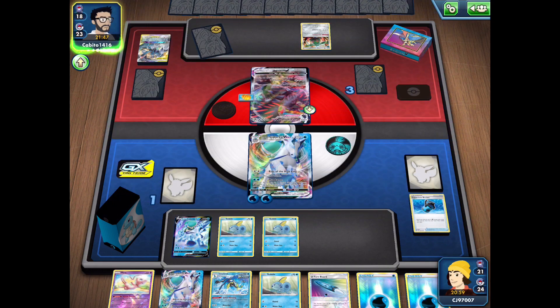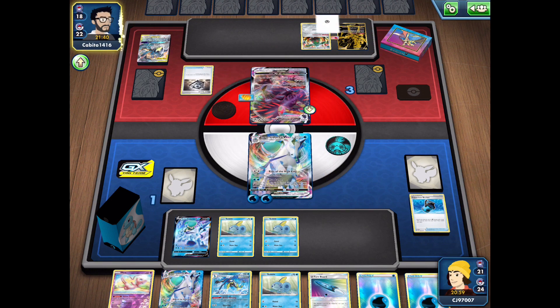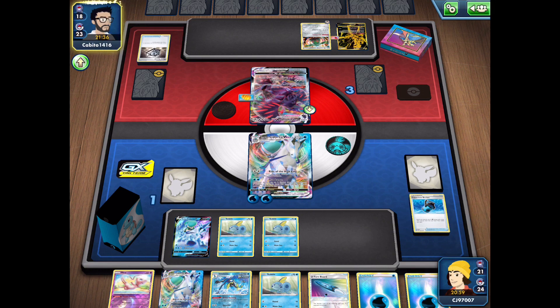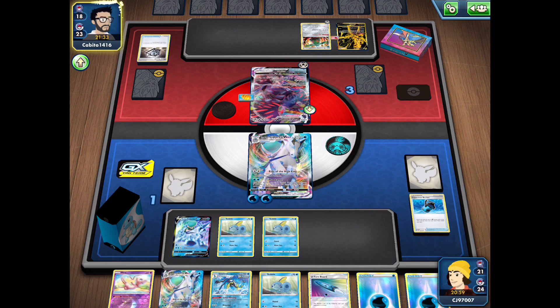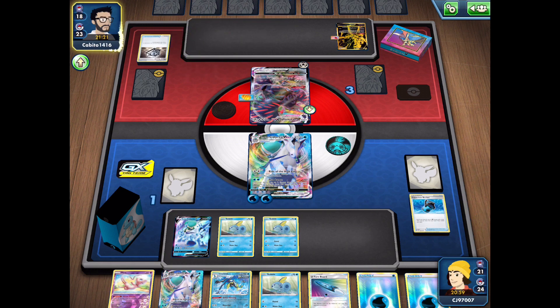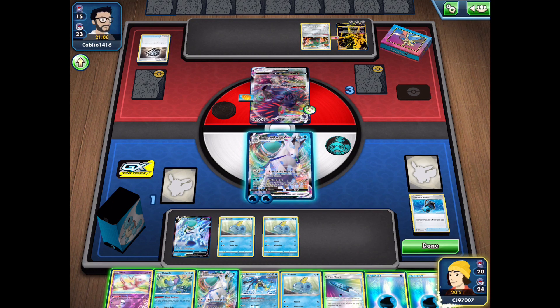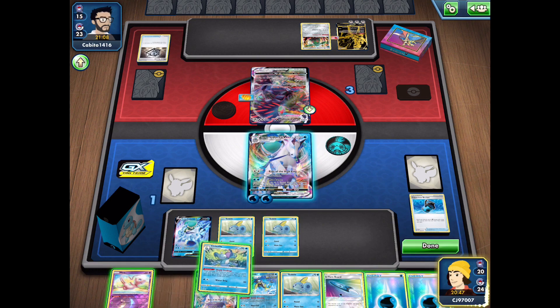We definitely need a supporter card to help us out here. If we top-deck Boss's Orders that would be even better as we could just win the game. My opponent has the Zamazenta as well as their last Metal Saucer and an attachment from hand, but getting that heads on Crushing Hammer means they can't actually attack this turn. They are moving energy from the looks of things onto the Zamazenta. All my opponent has to do is get one more knockout on our VMAX to win, so we'd really like to sacrifice a Sobble or promote Mew.